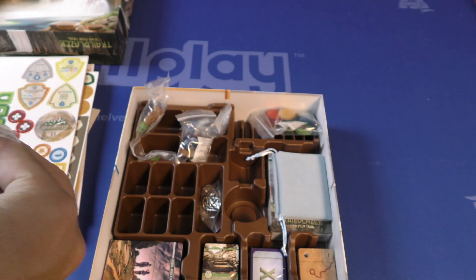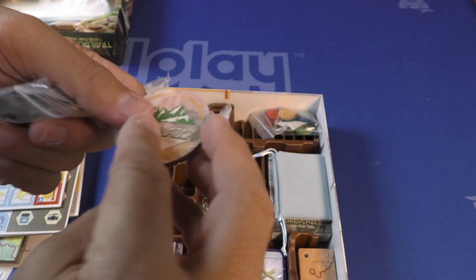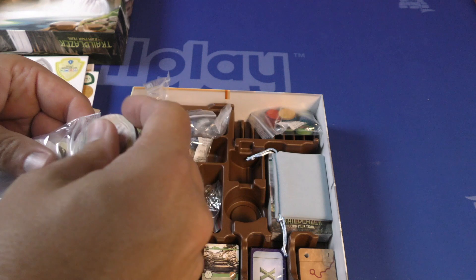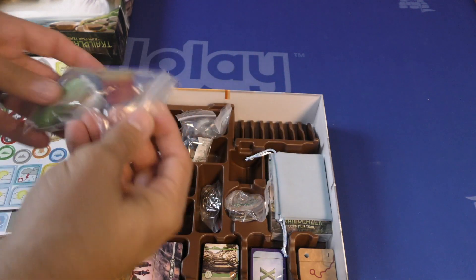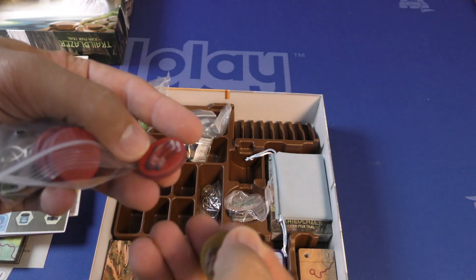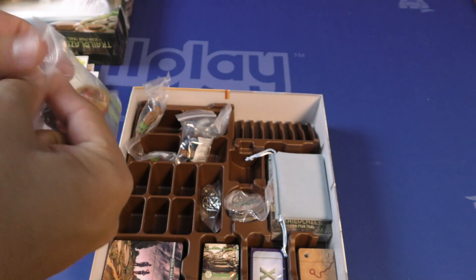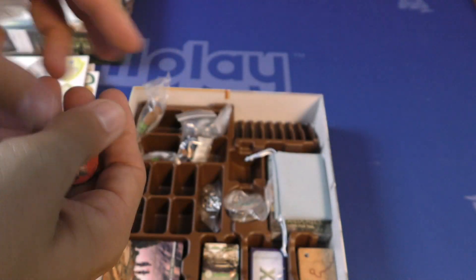And then we've got some discs. These feel different — different quality. I like it, they're very good. Might be a first player token — I'm not sure exactly what this is. Got a compass, some discs in here. Those will drop down in here. More discs and we've got boots. All different kinds of discs in here. Let's take a look at the artwork on there — looks nice, very good.